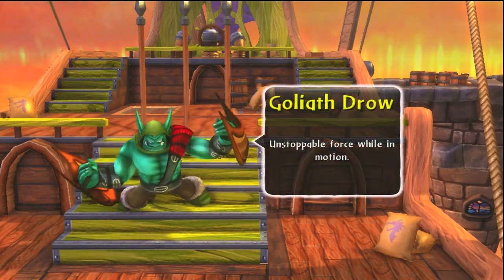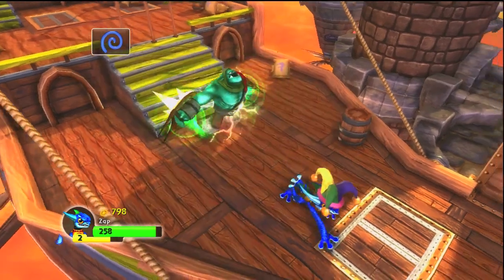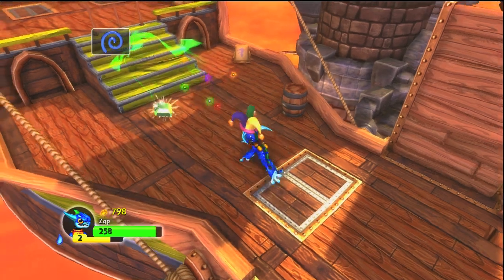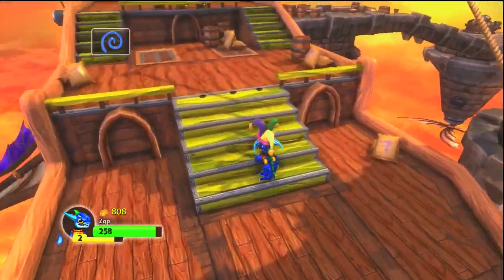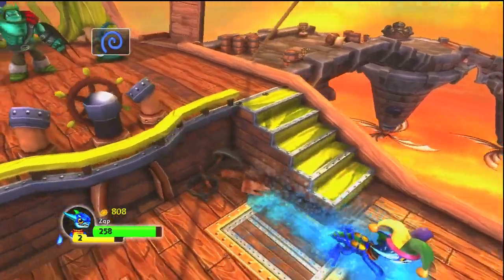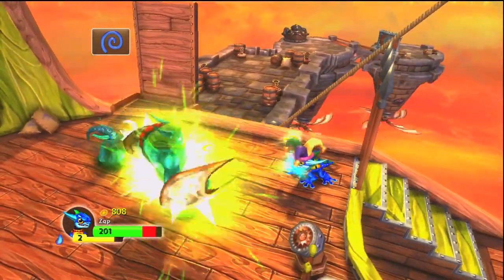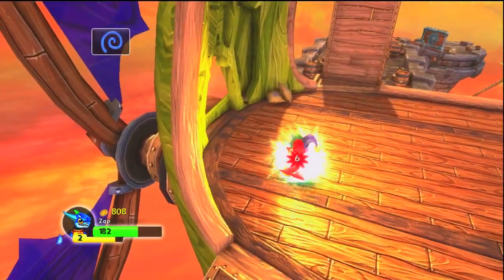Then you've got these big ogre-looking goliath dudes. What I love about Zap is he just stuns everybody, so they don't even have a chance to attack. Go up here and get some money — break this stuff open. Take care of these witches first because they're the hard ones — the projectile casting and all. Now I'm going to take out this big goliath.